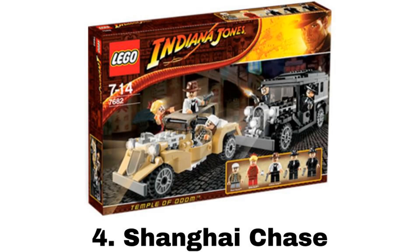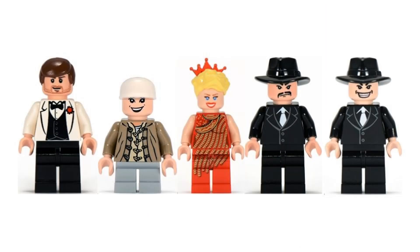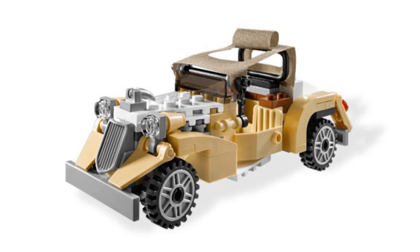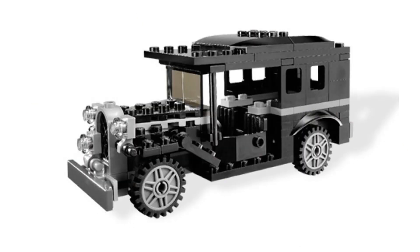Number 4 is Shanghai Chase. It comes with five minifigures: Indy in a white tux — which is one of my favorite variants of him — Short Round, Willie Scott, and two Shanghai gangsters. It comes with two cars, both of which I like the look and style of. The first one is Indy's car, which is my favorite of the two — it has a fabric piece with a cutout in it to have a figure crash through the roof like in the movie, two seats, and the trunk can also be removed for storage. The other car looks more boxy but it works, and it also has two seats in the front and more space for storage or for a figure in the back.